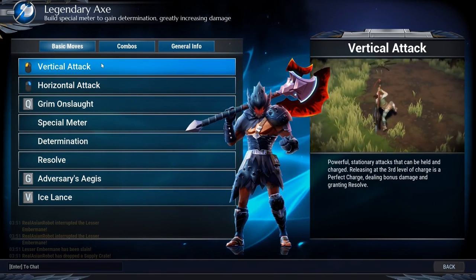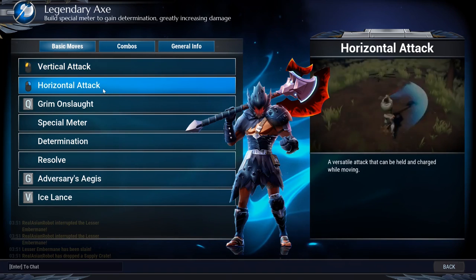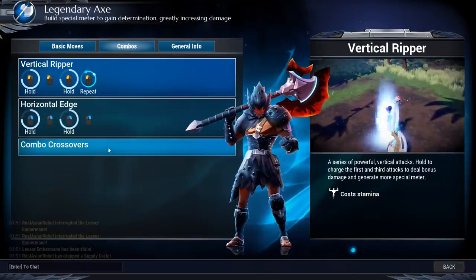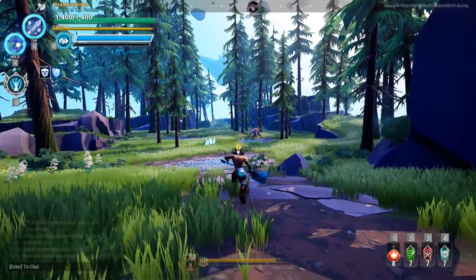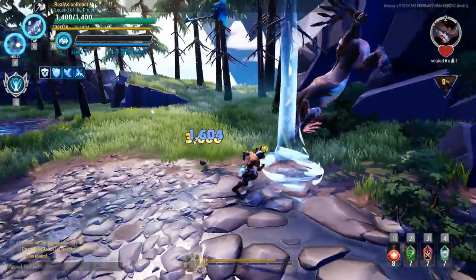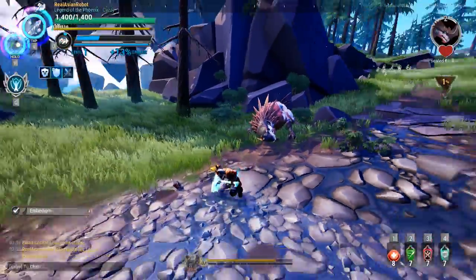With the axe, two moves can interrupt. Both the horizontal and vertical attack can interrupt, but the horizontal is a lot easier. I'm also going to show you a trick — you can also interrupt by throwing your axe.